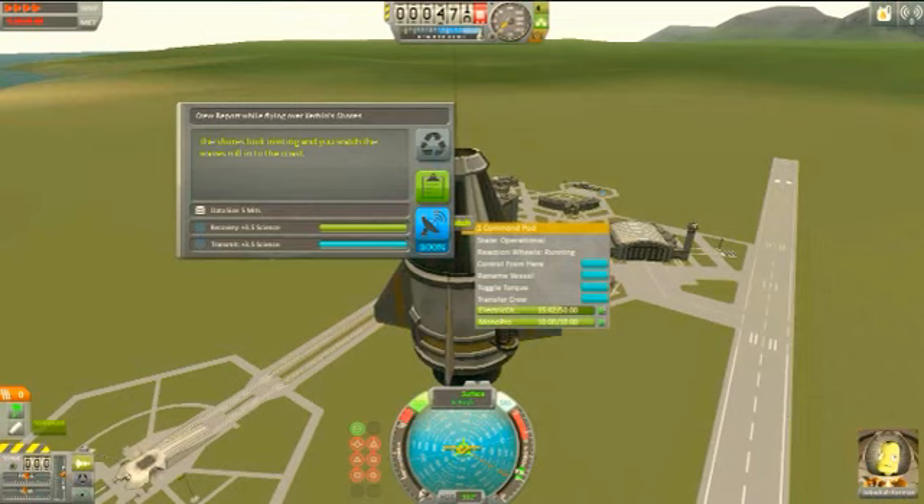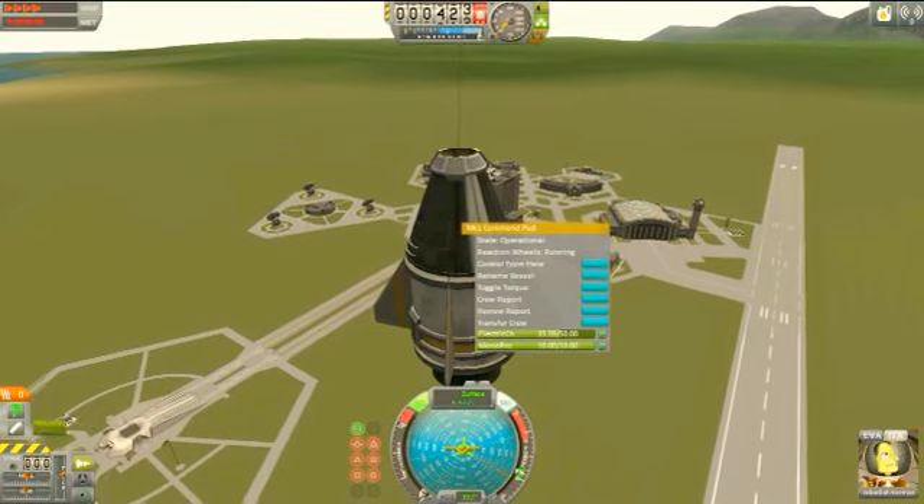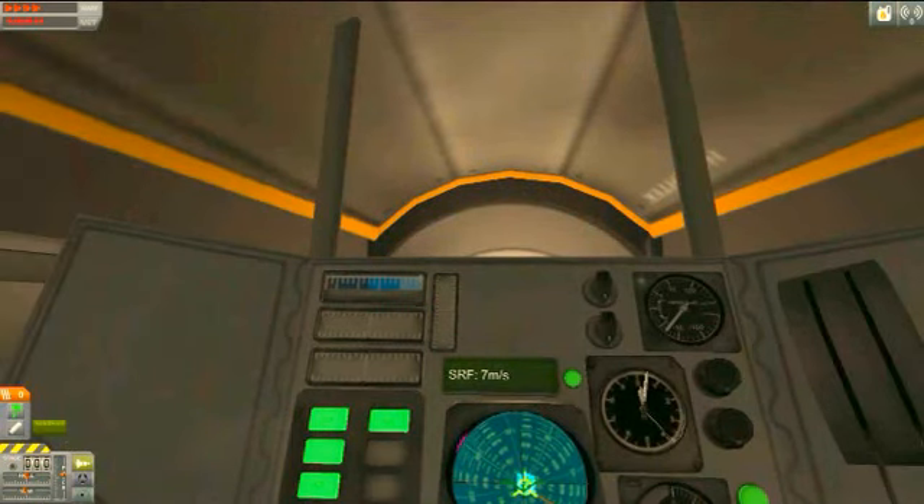Now it's just going to be a quiet flight, but we can warp some speed — speed up time. And now we will start falling back down. I'm going to deploy the chute now, which will slow us down.